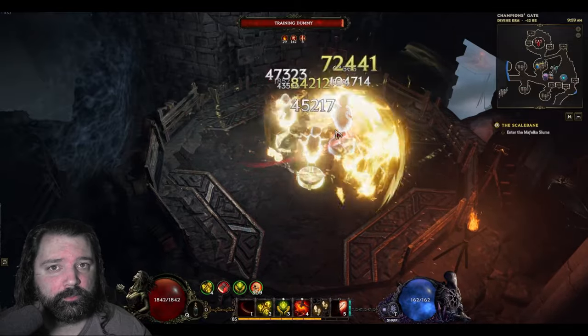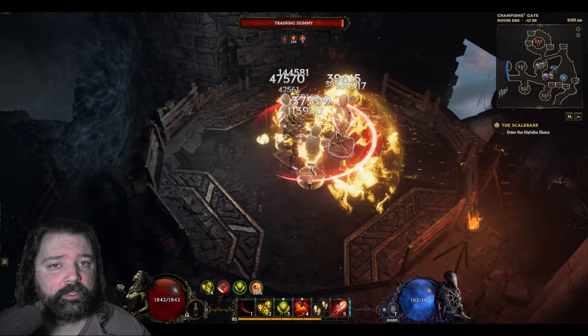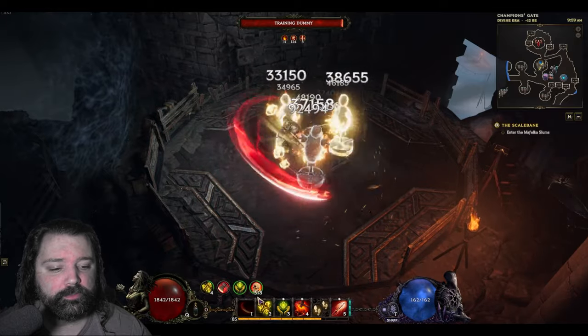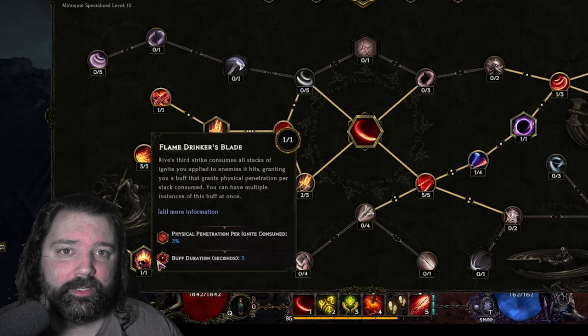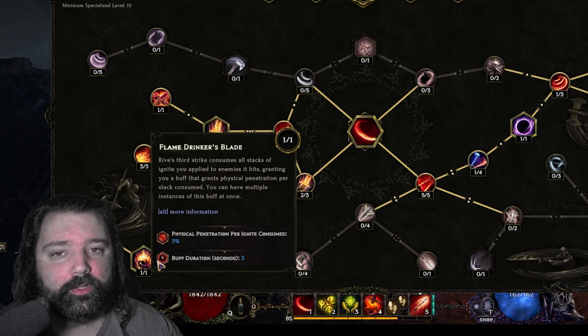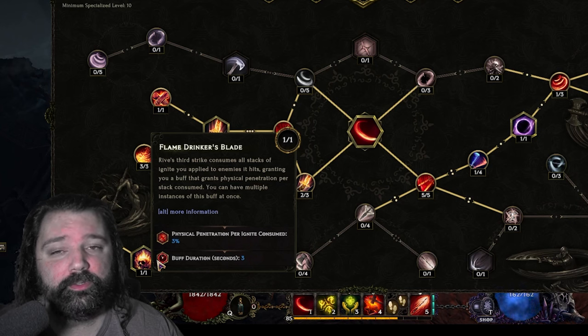This is a Rive Forge Guard, and it's going to deal both direct damage and apply ailments — bleed and ignite. We don't really care how much damage those ailments are dealing; we just want to rip them off of the target in order to gain the Flame Drinker's Blade. You can see you have nearly 400 stacks of this buff. Flame Drinker's Blade allows the third strike of Rive to consume the ignite stacks on the target, and you gain 3% physical penetration per ignite stack — with nearly 400 stacks, that's almost 1200% physical penetration.